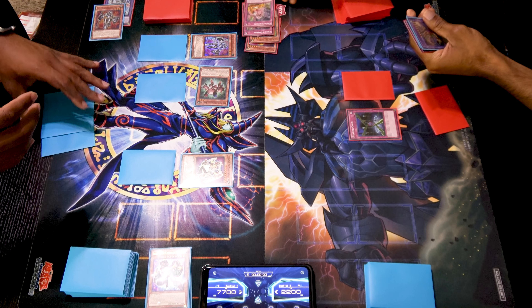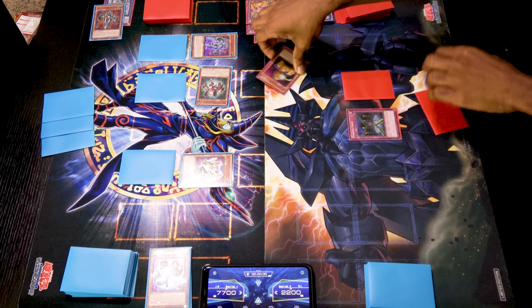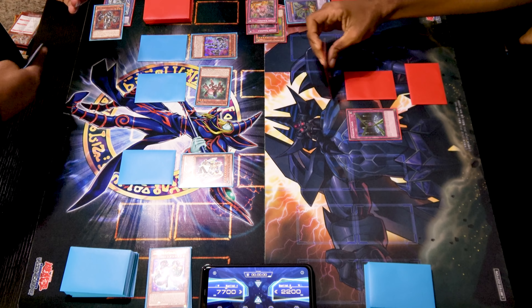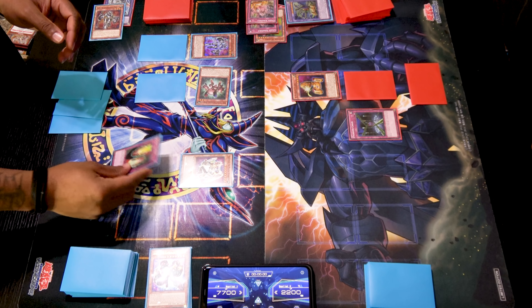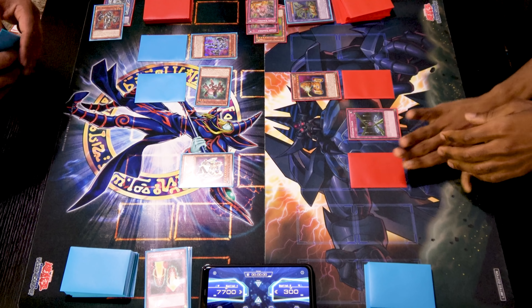I'll draw for turn. I'll use Union Scramble to target my Assault Core and add it to my hand. Normal summon Assault Core and enter the battle phase. A: Assault Core will attack Alpha with 1900. You've activated my trap card — Magic Cylinder! I'll set one card face down and pass turn.